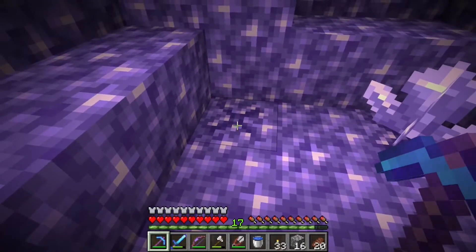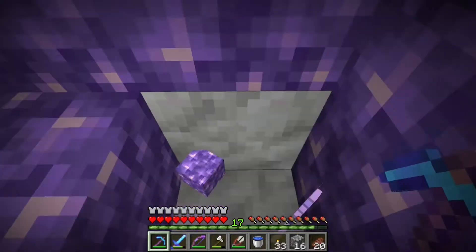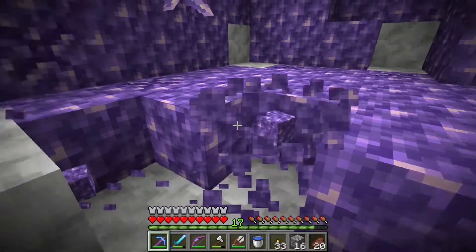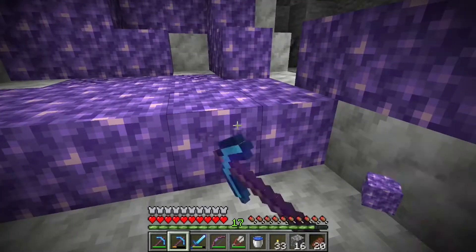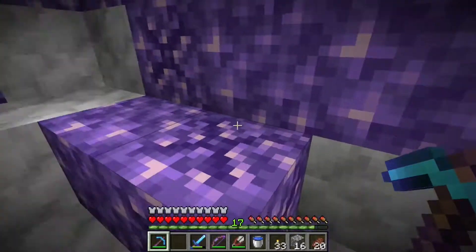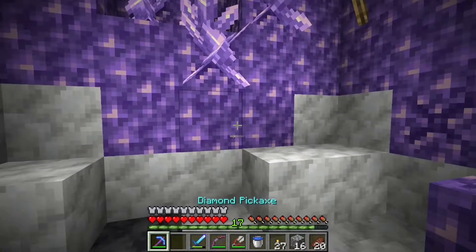That being said, this is the amethyst geode. It consists of amethyst blocks — there are two types: ones that look broken and the normal ones. You can't mine the ones that look broken. Actually, the broken ones are the ones that the amethyst crystals are growing on, so we'll talk about that in a minute. The whole geode is wrapped in calcite and smooth basalt.